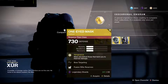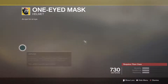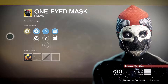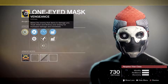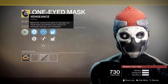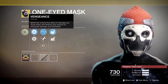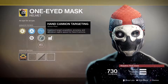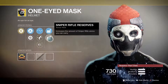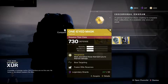Next up, we've got ourselves the One-Eyed Mask for the Titan — 23 legendary shards. This thing is crazy beastly in crucible, not so much in PvE, but definitely in crucible. Main perk is called Vengeance: marks the enemy that dares to damage you, tracks them down, and destroying your enemy grants increased damage and overshield. This thing in crucible is freaking beastly — pick it up if you haven't got it. Secondary perks: bow targeting, hand cannon targeting, and remote connection, plus fusion rifle reserves and sniper rifle reserves. 23 legendary shards.